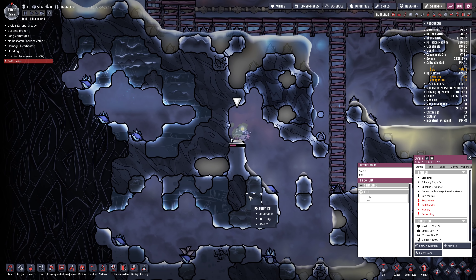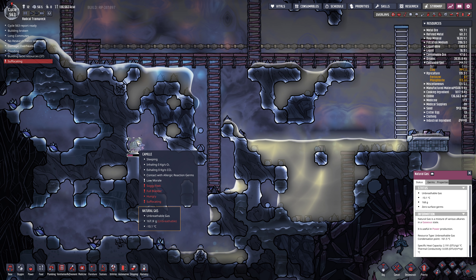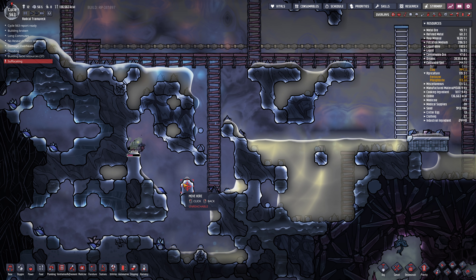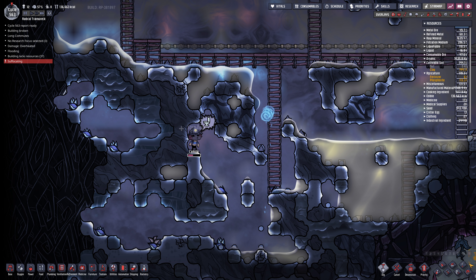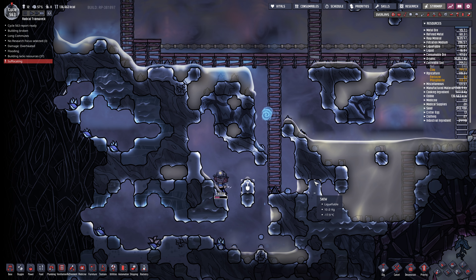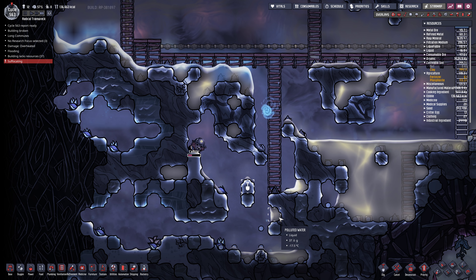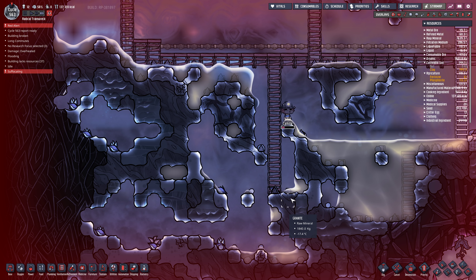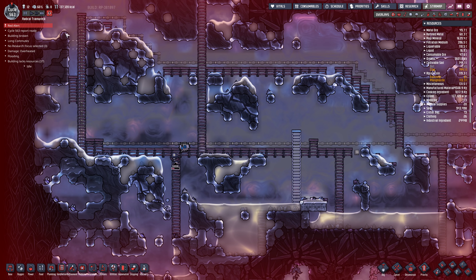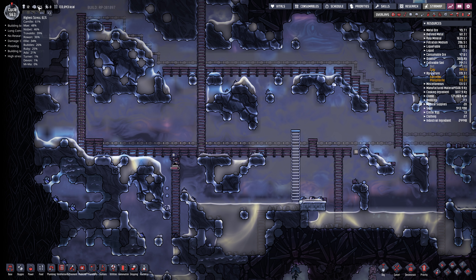Who's suffocating? Oh boy - Camille, you are stuck. Wake up. Don't give up yet. Red alert - we won't lose a dupe. Get out of there. High stress - is that Camille? Of course.